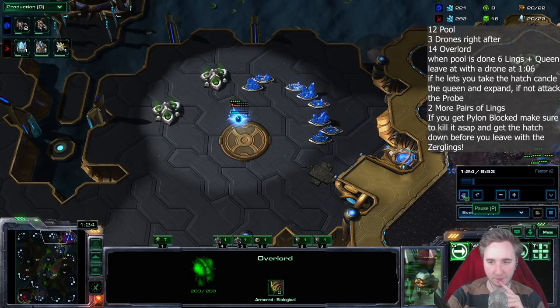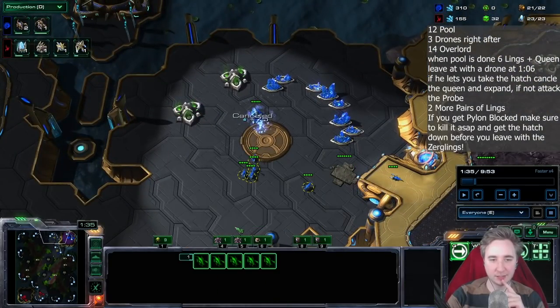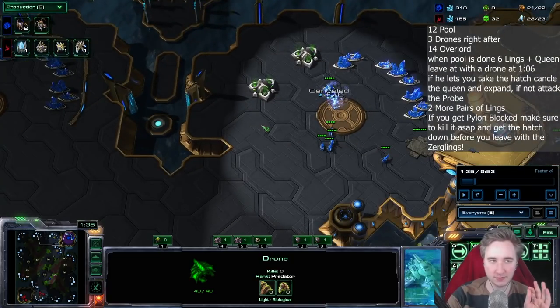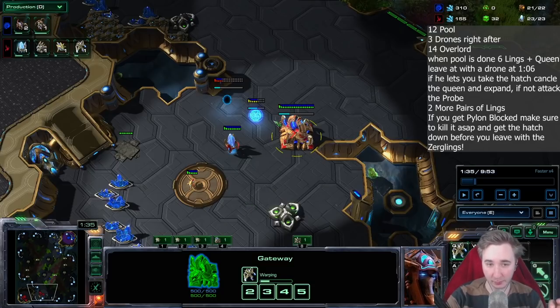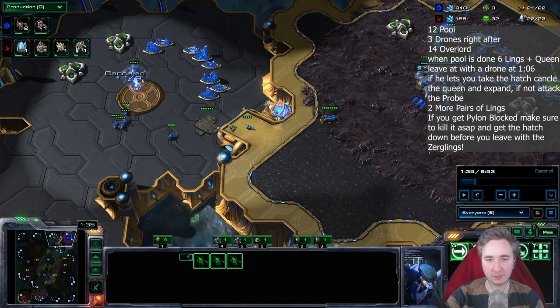Now he blocks with a pylon — this is very standard. We now kill the pylon, and then we go across. I want you guys to never just ignore the pylon. Especially with 12-pool, it's very, very important that you get this hatchery up, because you don't actually have zergling speed. I do not want you guys to take a third base first. If you just clear it up with the lings later on, you don't actually have pressure. Always make sure to clear the pylon.